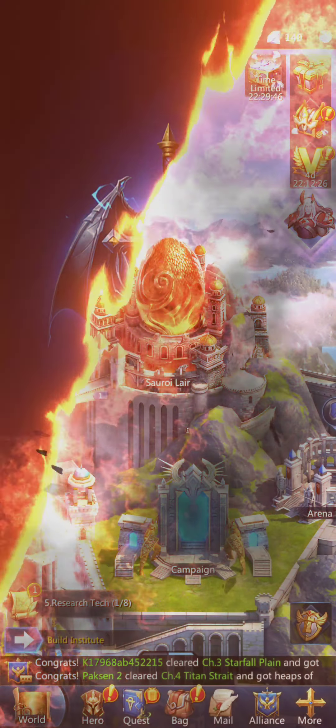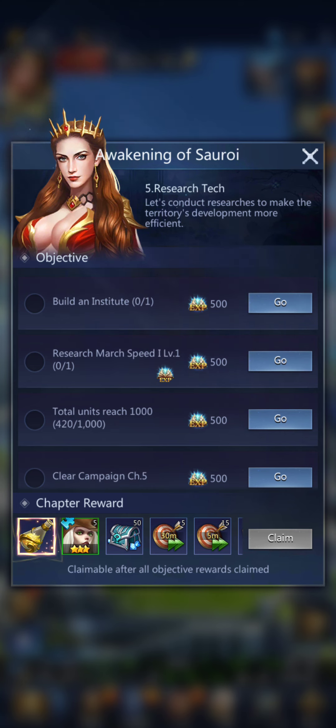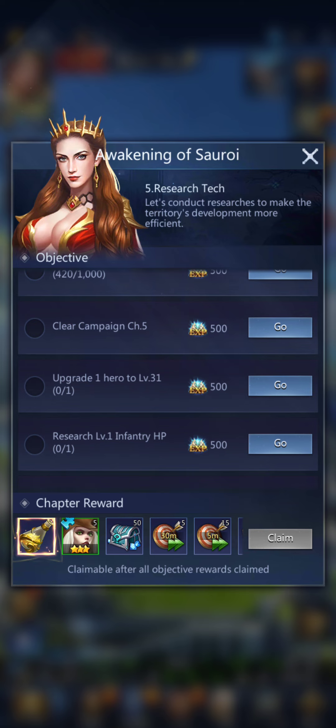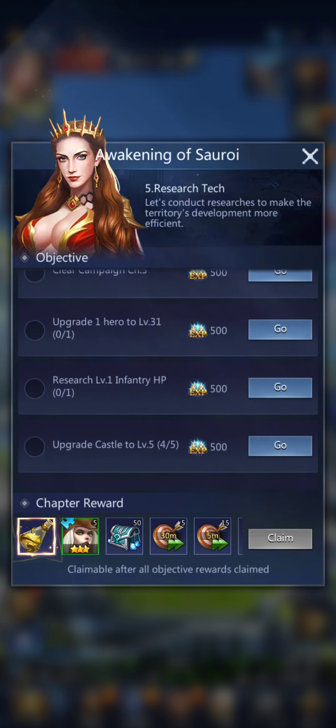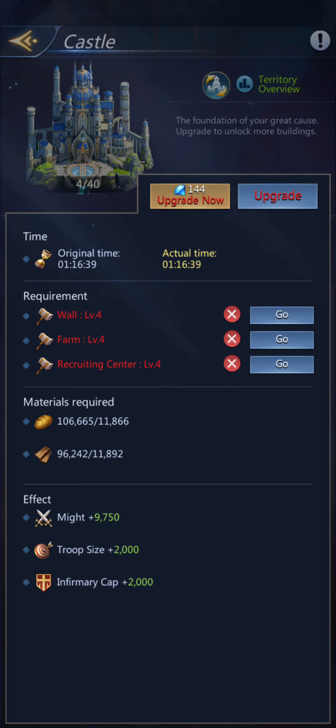Chapter 5 — Researching Tech. I haven't hunted a level 6 monster, but while I was doing the campaign in chapter 4, I got enough frags to activate Scarlet, so that counts. Now I need to build the institute, research march speed, increase my units, clear chapter 5, upgrade a hero to 31, research infantry, and upgrade the castle to 5 — which I really should have started earlier.